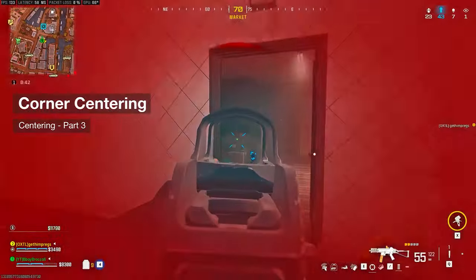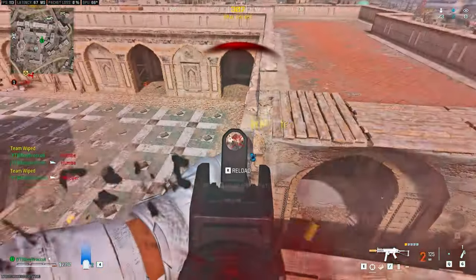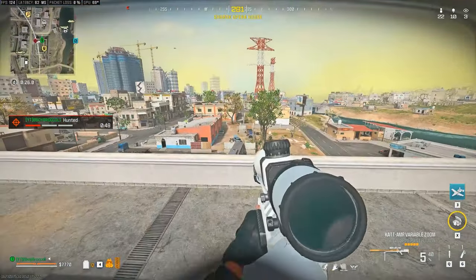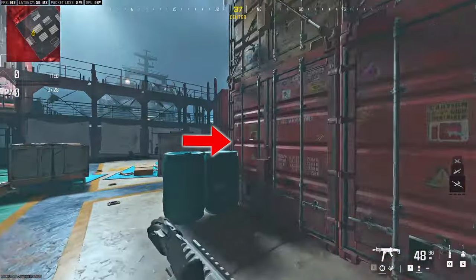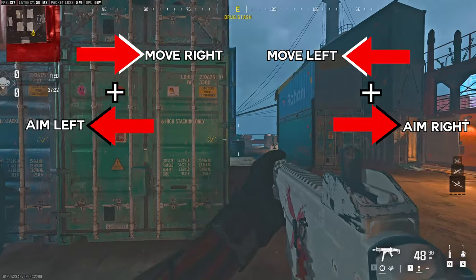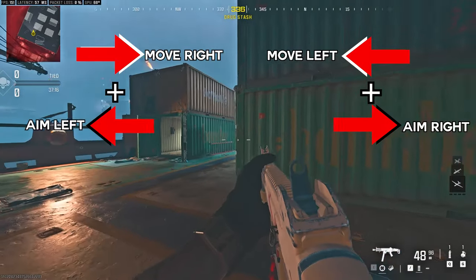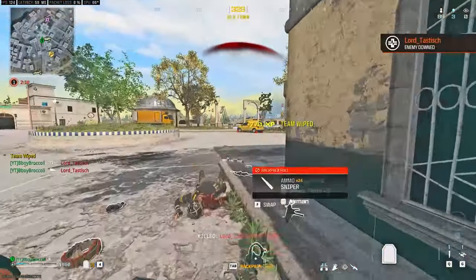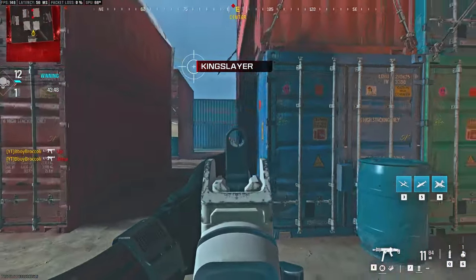Step 3: corner centering. This is the exact technique that gets people accused of using wallhacks. Thing is, you don't have to know where the enemy is. Now that you understand centering both vertically and horizontally, combine it with your movement. When peeking around corners, keep your crosshair as close to the corner as possible while moving. I love using Shipment for this drill because of its layout — when walking around a corner, move your aim left while your body moves right, and vice versa. When you add bots or play close-quarter fights, you'll automatically have your sights on enemies even without knowing they were there. Practice this for 10 minutes a day.